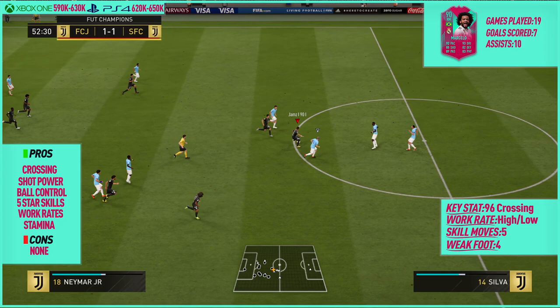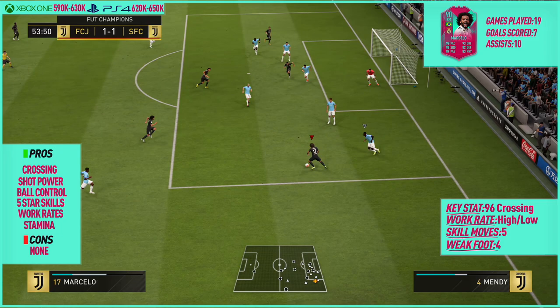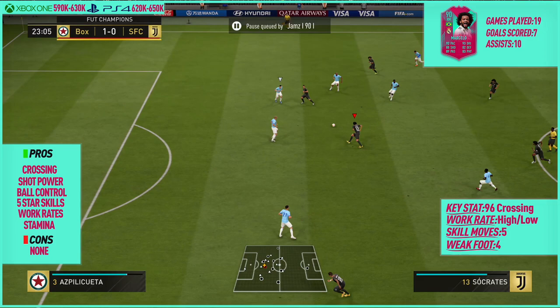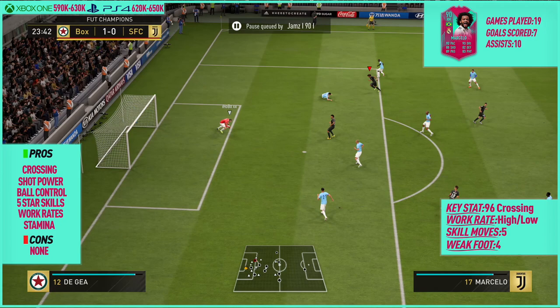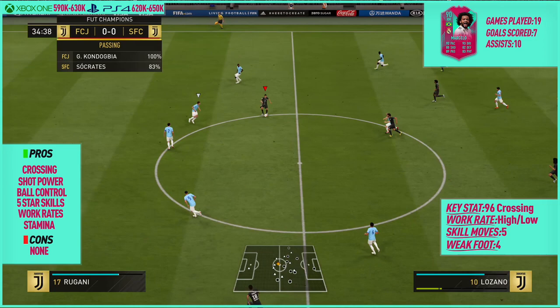I didn't really have any issues doing the one-two pass and then sending him down the wing — he'd always keep ahead of any defender he was coming up against. His high stamina lets him hold a sprint much longer than most defenders. Even with pace being nerfed for attackers this year, I don't remember a situation where he felt too slow or sluggish on the ball. He would normally outpace anyone he came up against, and on that note I'm going to score his pace a solid 5 out of 5.